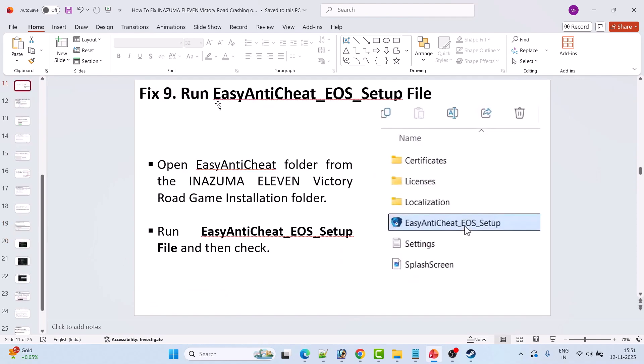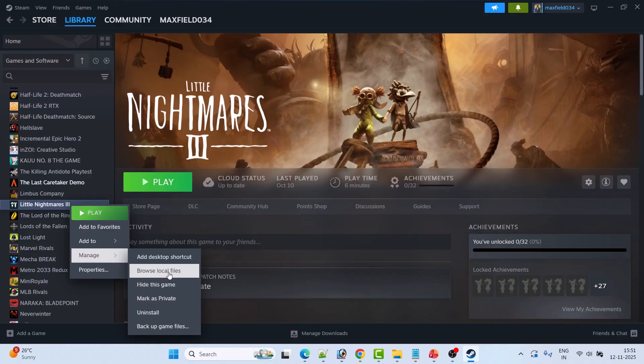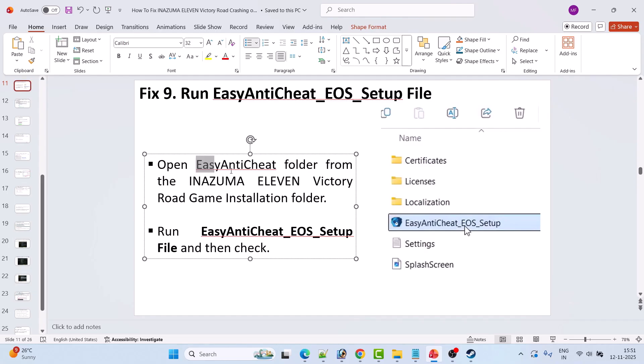Fix 9 is to run the Easy Anti-Cheat EOS setup file. Go to Steam Library, right-click on Inazuma 11 Victory Road, select Manage, click Browse Local Files to open the game installation folder. Open the Easy Anti-Cheat folder, right-click on the easy_anticheat_eos_setup.exe file, select Run as administrator, then launch the game and check.